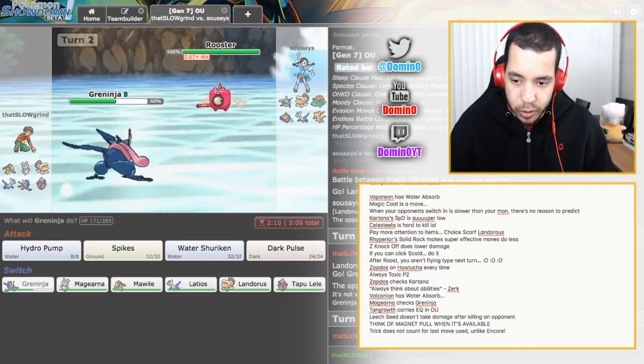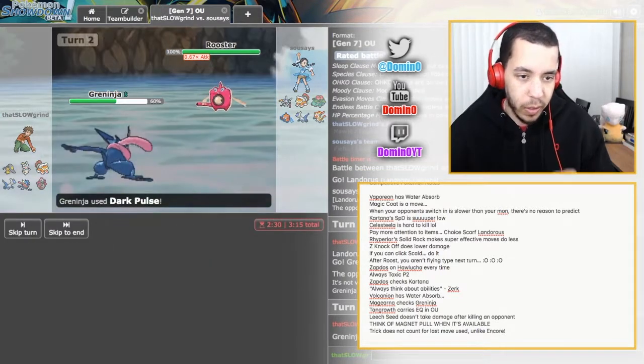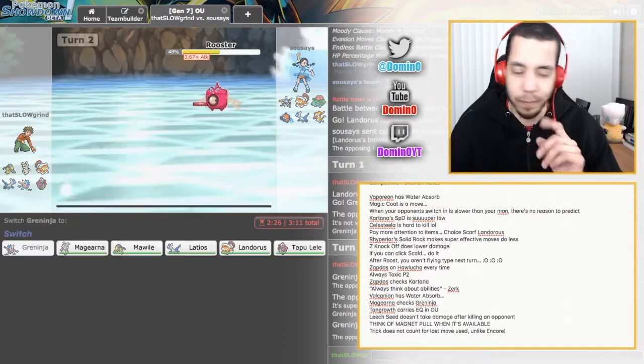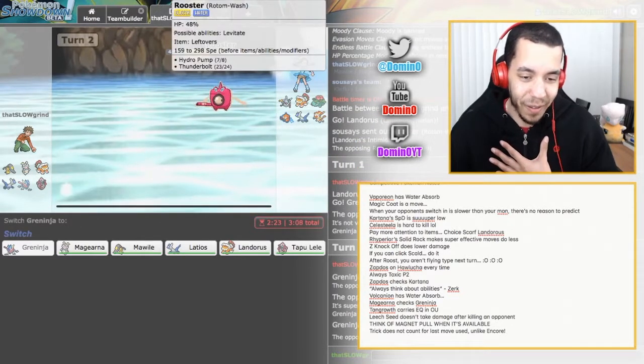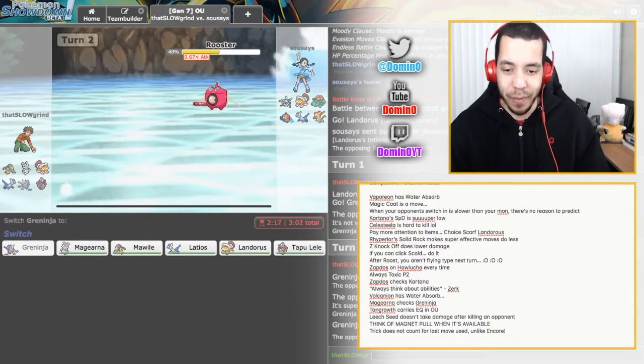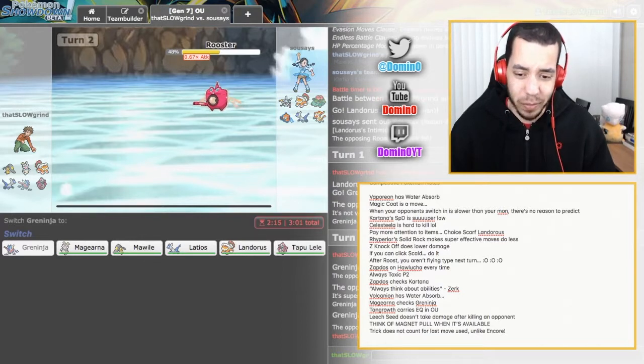Rotom-Wash is out — I'm going to go Dark Pulse. I could really use a Flinch. Oh yeah, he's Thundering. Okay, that was me being dumb. That was me being super dumb. See, that's the kind of stuff I'm talking about — that one was just me being stupid, I didn't even think about it.